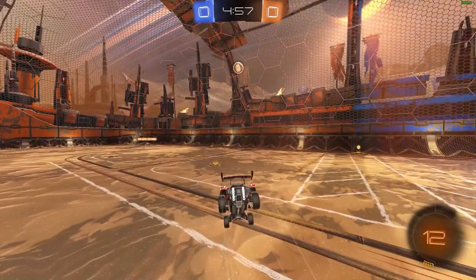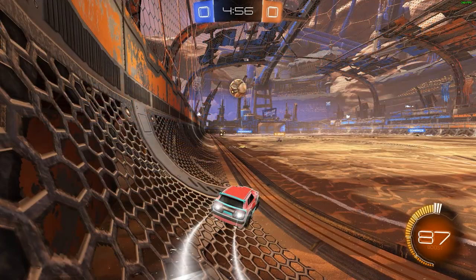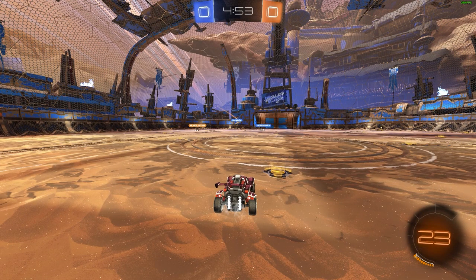Decent kickoff — this is good play. Go for that mid boost. I like how you waited to see if your teammate was going to take it, but since he didn't, go for it. The path you're going now though, you're going to drive straight into your teammate and get in his way. From his view he might want to go for an air dribble — waiting for the bounce then going up with the ball — but because you're there it makes him think you're going for the ball too.